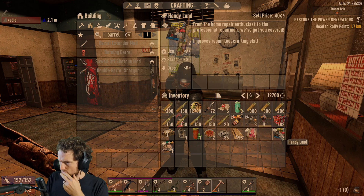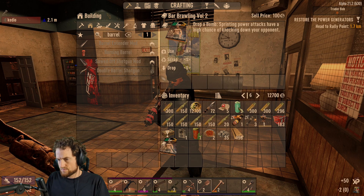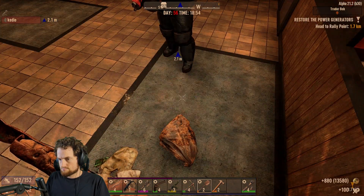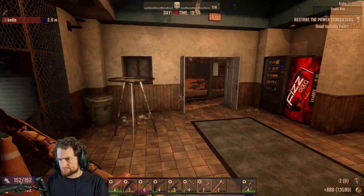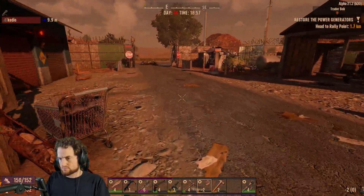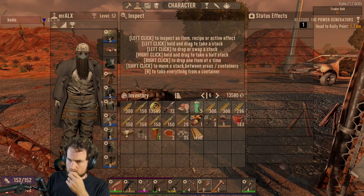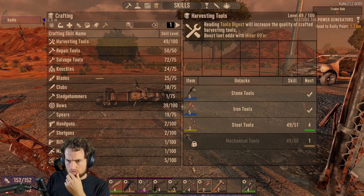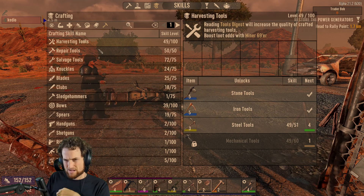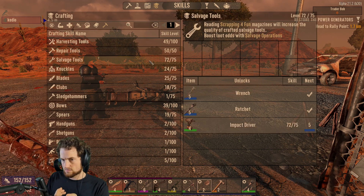Wait, I bought it. Why did I buy Forge Ahead? I don't know. You bought that too? Yep, don't ask. And you're full? Yep. So you can make the level five impact driver? Which one is it? Is it the impact driver? No, it's a nail gun. Salvage tool? Not yet. But repair tool I do. Salvage tool, I need three more.